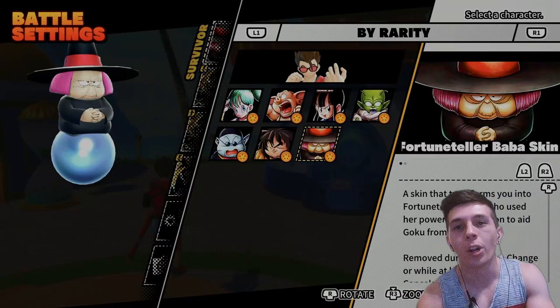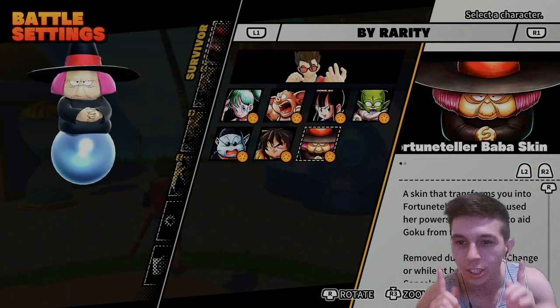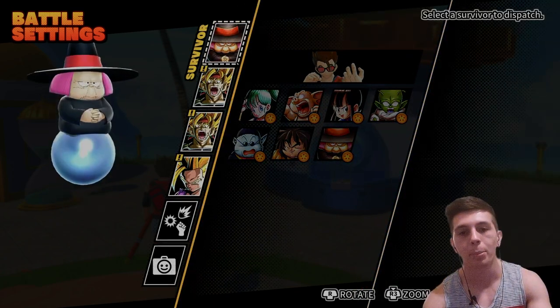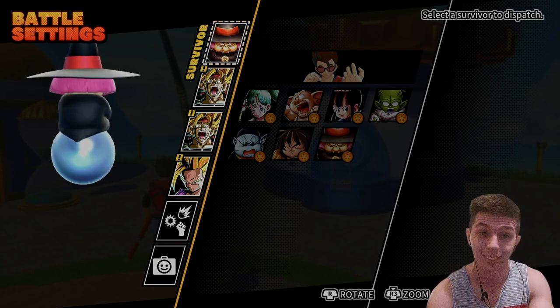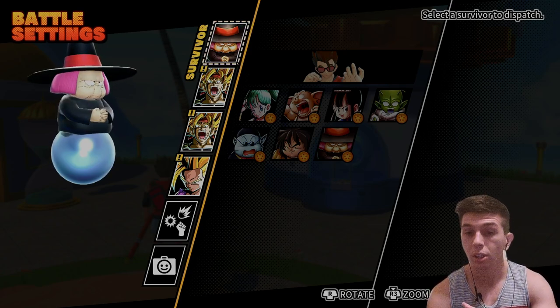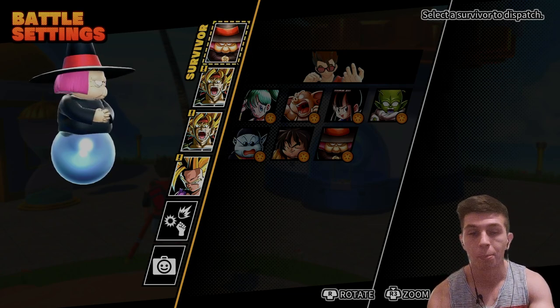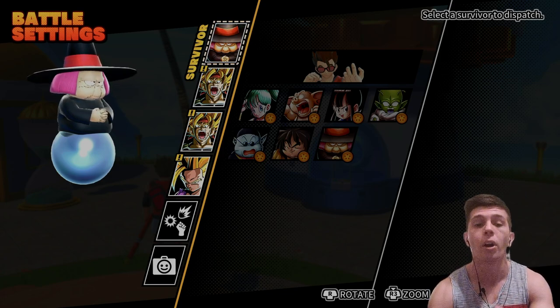What's going on guys, it's Eric Cain here, back for another Dragon Ball The Breakers video. In today's video we're going to be showcasing Fortune Teller Baba. Baba is one of the most unique survivor skins in the game because she has a little orb or ball that she's on, so she can float — she can float indefinitely. She doesn't need Nimbus or anything like that to float or fly, she can literally float on her own.